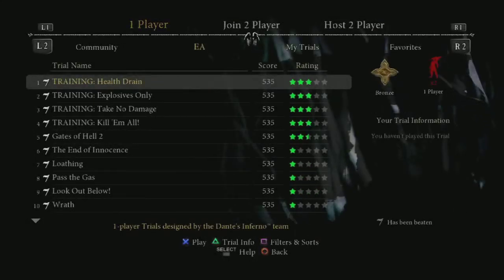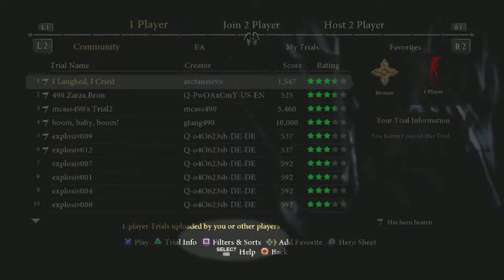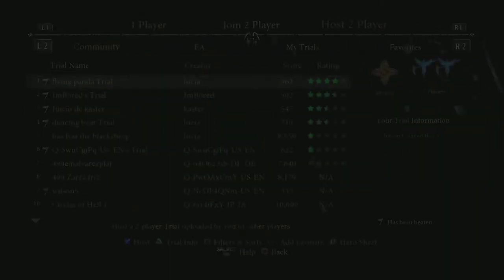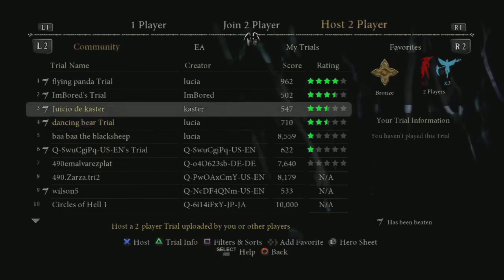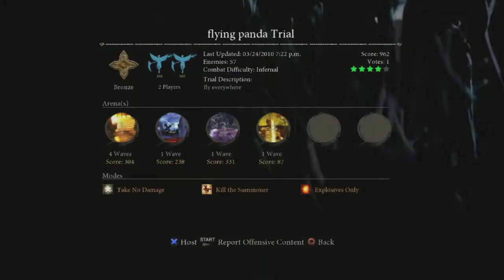Finding a trial to play is easy. Scroll through the list or use the filter and sorts button to find the kinds of trials you want to play. For more information about a trial, press the Trial Info button and see how many modes, arenas, and enemies you will face.